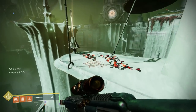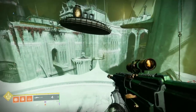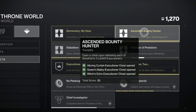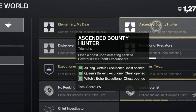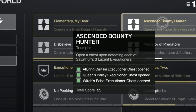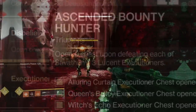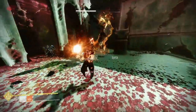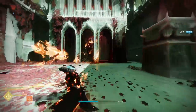Something else to be aware of: killing these enemies in the three areas after you follow the trail will complete a triumph called the Ascended Bounty Hunter, and you have to get one in each of the areas. So if you start the on-the-trail one in the Miasma, you'll end up in Witch's Echo. If you start the one in the Quagmire, you'll end up in the Alluring Curtain. And if you start the one in the Fluorescent Canal, you'll end up in the Queen's Bailey.